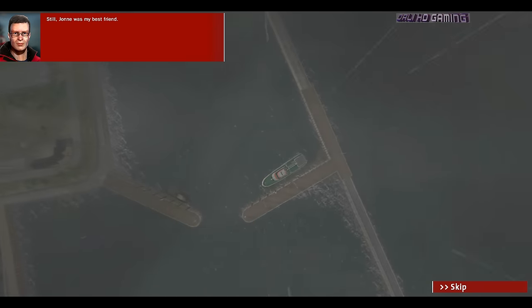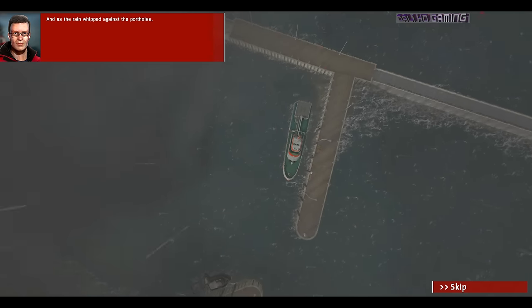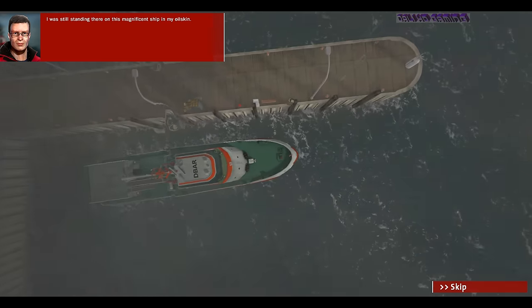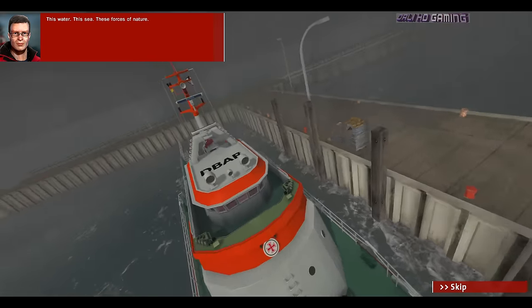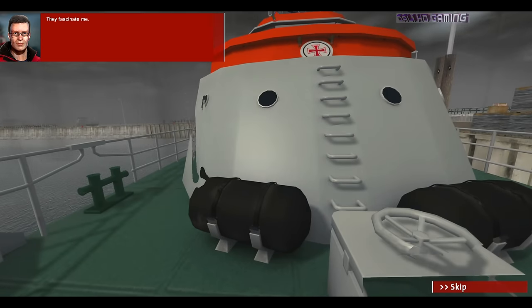Yana was my best friend. He was the first foreman on the Heligoland Sea Rescue Cruiser. And as the rain whipped against the portholes, I was still standing there on this magnificent ship in my oilskin. I just didn't want to leave. This water. This sea. These forces of nature. They fascinate me.